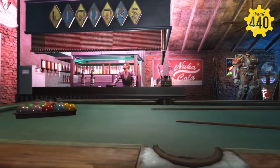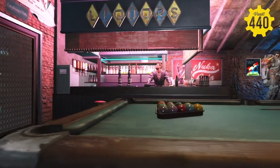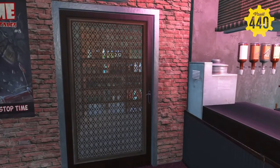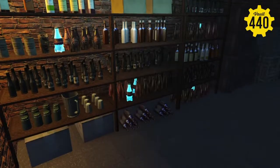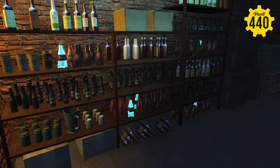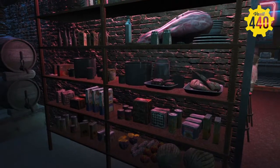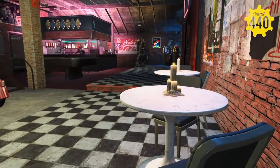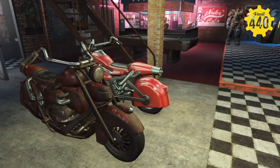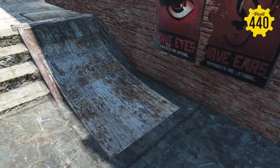Got the pool table. And off the side here of the bar, we have a storage room which is stocked full of more beer, liquor, maybe some snacks, some Yum Yum Deviled Eggs to eat with your beer. You have some more tables here to hang out with your drinks. Got a couple of the bikes inside.